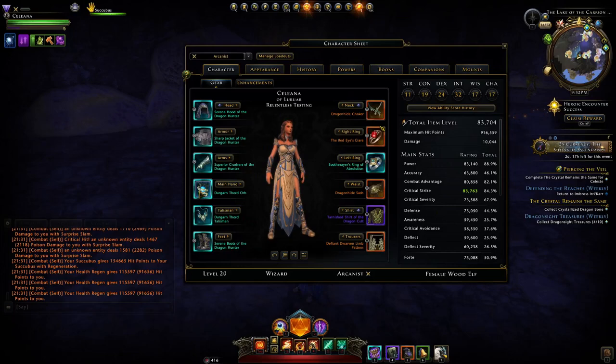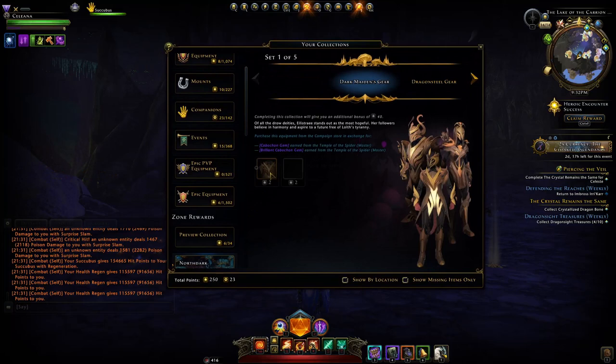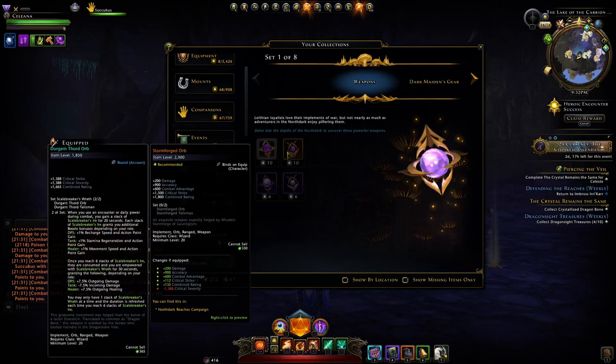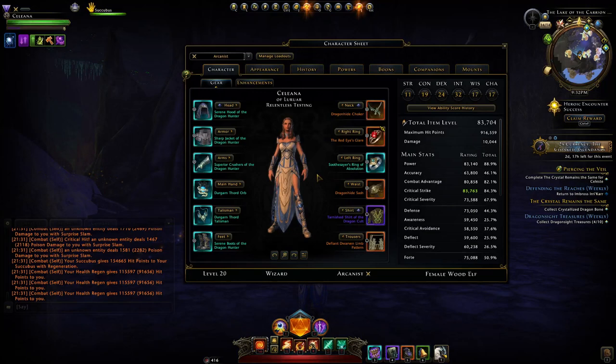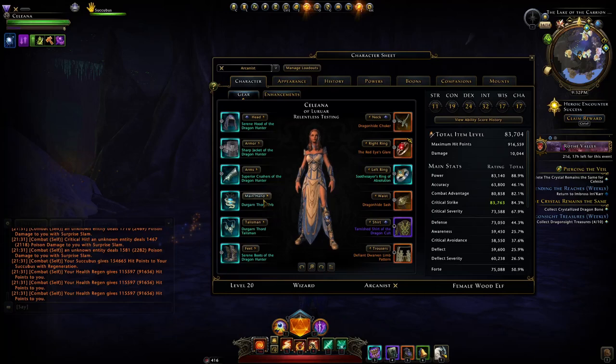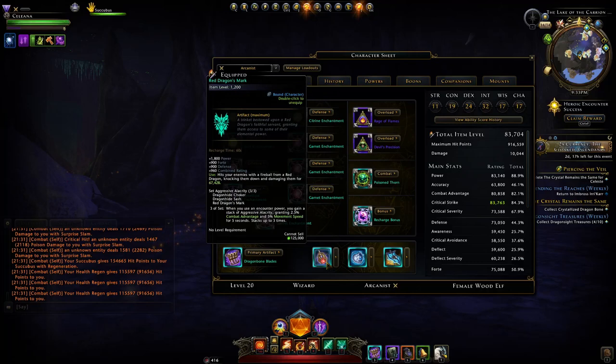The gear is pretty much identical to my single target build — not much change needed. For weapons I'm running the Dorgan ones, but I don't recommend trying to hunt for those. Wait for the new weapons available 8 weeks into Module 24 — legendary weapons that are super good. For AOE they're also pretty neat due to the sheer amount of item level and base damage they provide. Enchantments and artifacts: go with high item level ones; Storyteller artifacts give a little more damage especially in scaled content.